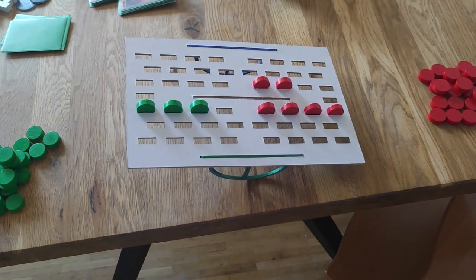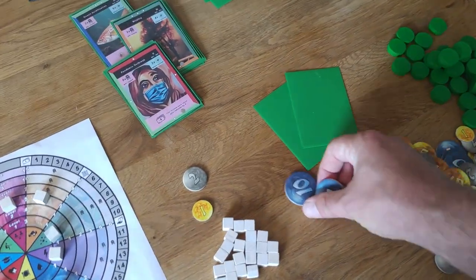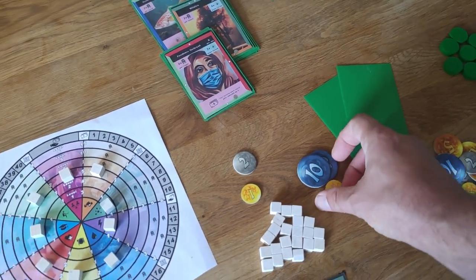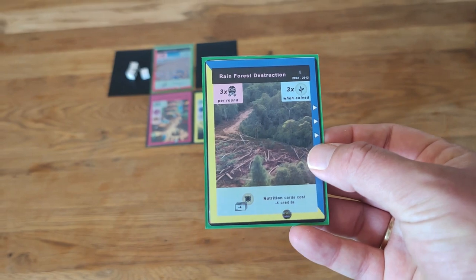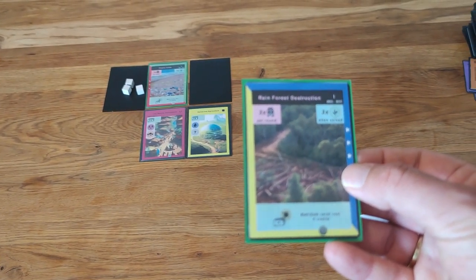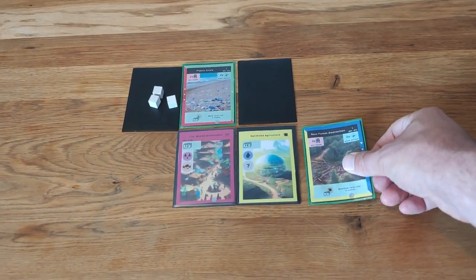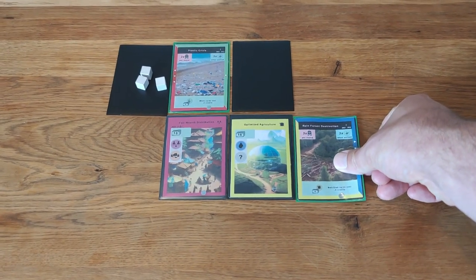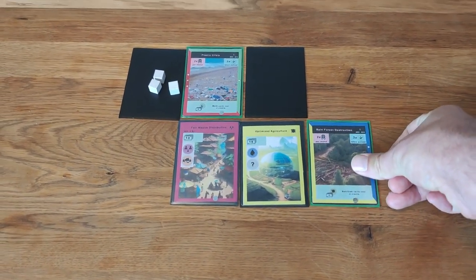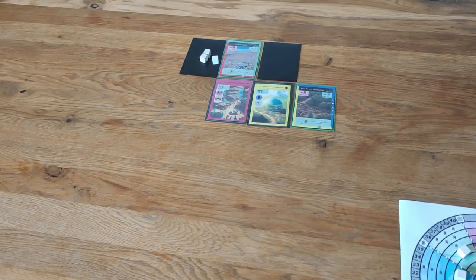A new round begins with the following steps. A: Players receive credits according to their income track and the number of cards indicated on their leader card. B: Each player draws a disaster card and places it next to a matching color on a free field or a face-down disaster card. Matching color placement does not provide a connection bonus; if no match is possible, the color does not need to be matched. C: Players engage in a new round of fighting against the disasters.